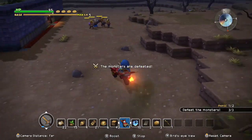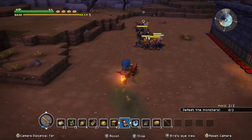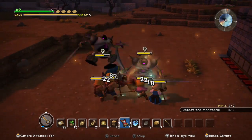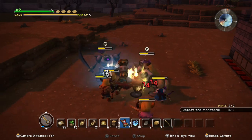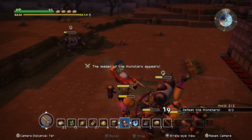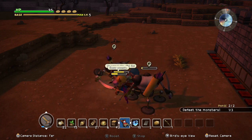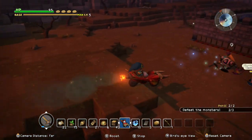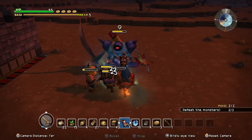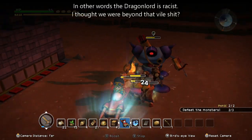Second wave is up now. These are enemies from Galenholm. It's really fun how, even though they are working together, the battles still maintain separation between coal and Galenholm monsters.